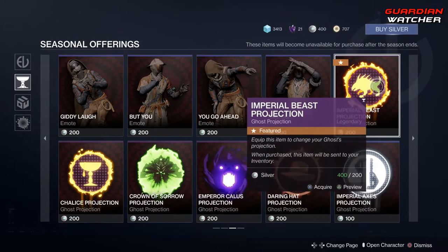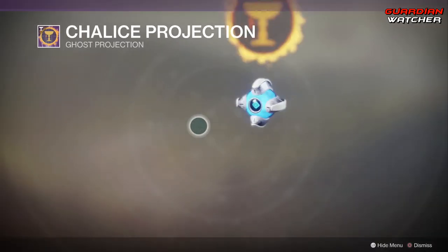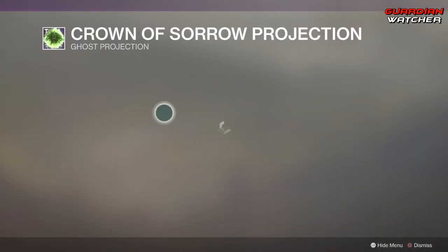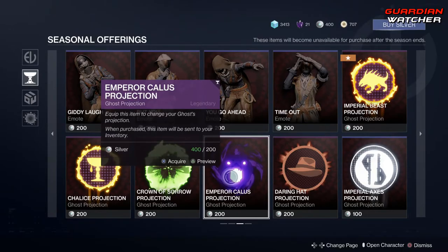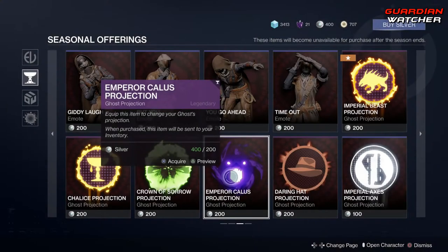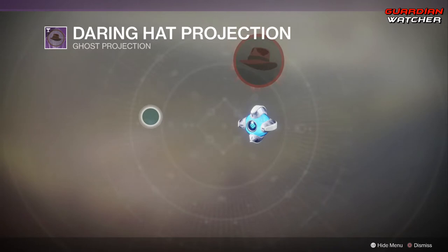And then we have the Timeout emote. I'm pretty sure if we were in comp, if D-Spikes could do that and it actually worked, he would. We've already seen the Imperial Beast Projection. This is the Chalice Projection. Then we have the Crown of Sorrow Projection, as well as the Emperor Callus Projection — I actually like that one, looks pretty cool. As well as the Daring Hat Projection.